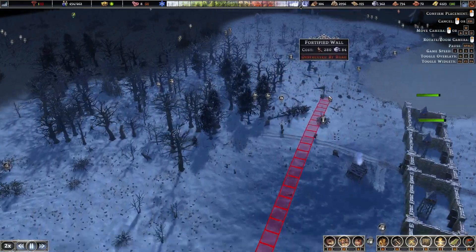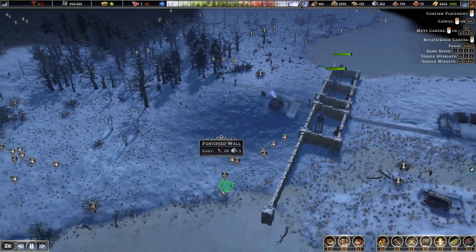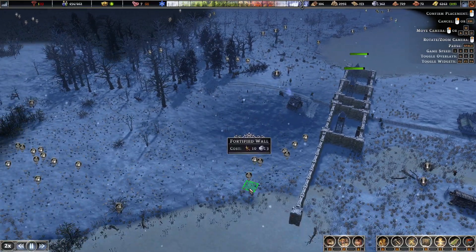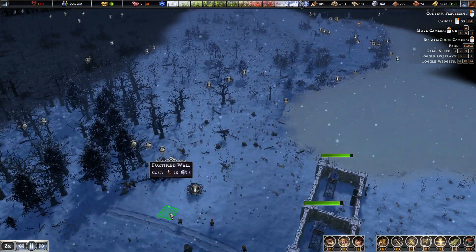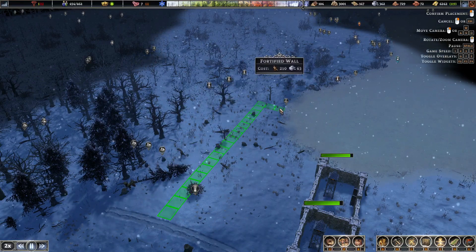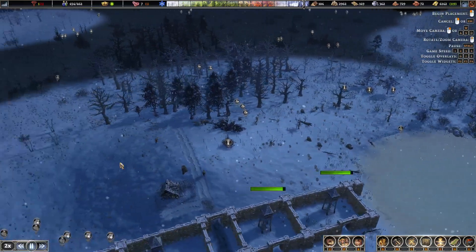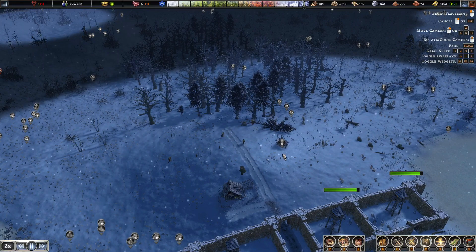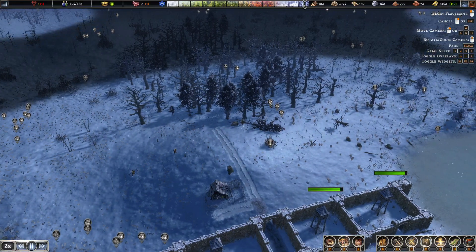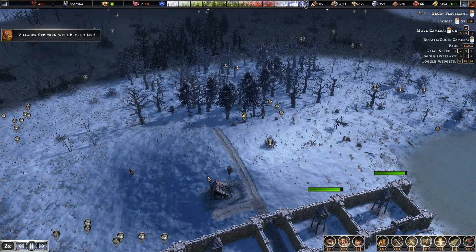Let's start with this part and continue on this side. This will take a bit of time, and leaving it open means even if some parts are built they'll just skip and run past it. Once we get the defenses up we'll build a gate there too — right now we'll leave it open so it doesn't get destroyed too quickly.